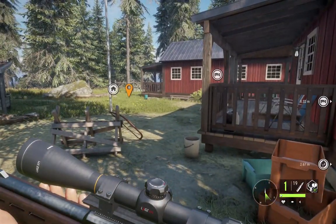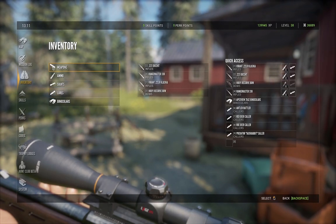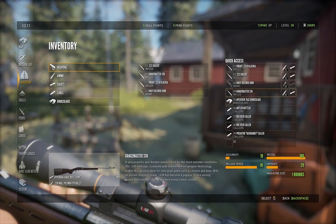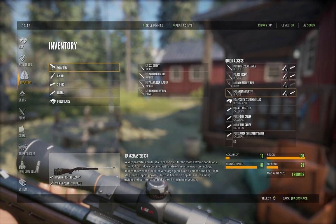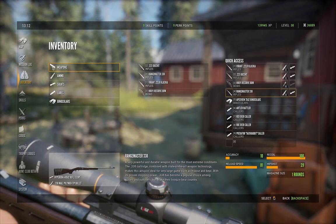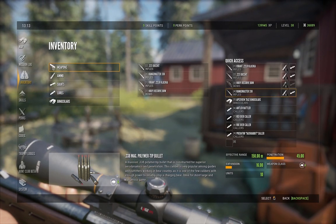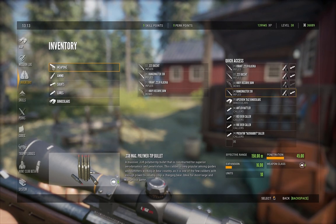We're going for the European Bison, and there's only one weapon I know of in-game that's actually weapon class 4 — the Rangemaster 33-8. It's bolt action, designed for very large game such as Moose and Bear, with room-stopping power. We're going to use a 33-8 magazine polymer tip bullet, which has very good penetration. Maybe that's why the 243 wasn't doing as well for us — it had good expansion but not penetration. And we've got a scope on it.